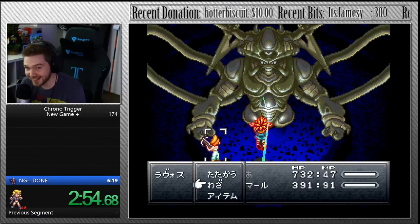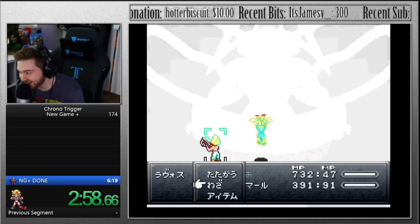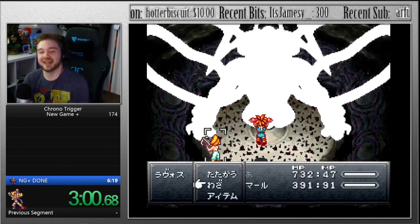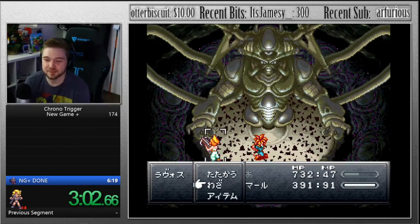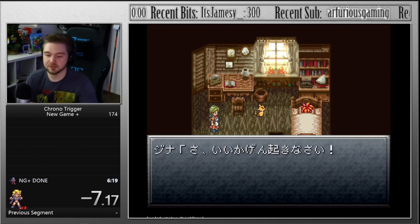The only thing is it will take practice to get all of your RNG manipulation correct, because all of the fights have to be done in a very specific way, very quickly. Most notably in the second fight, if you miss your second Luminaire timing and Lavos' core hits you with boomerangs that come out of his hand, you're going to have to reset as soon as you see the animation, because there's no completing the run if you don't get that second Luminaire off in time and defeat his arms.